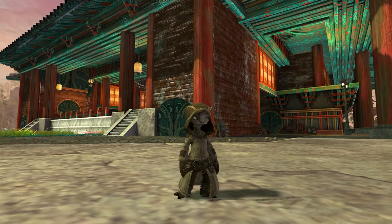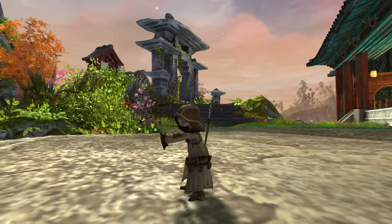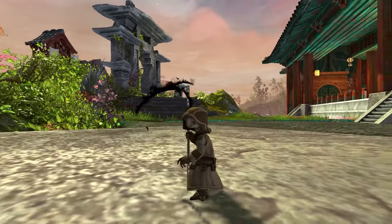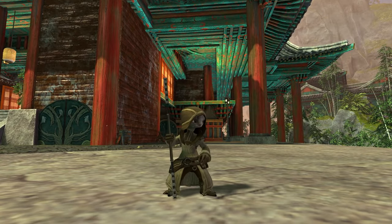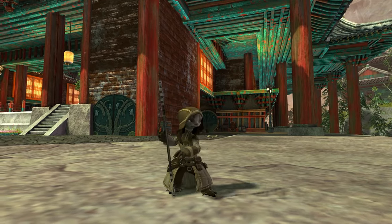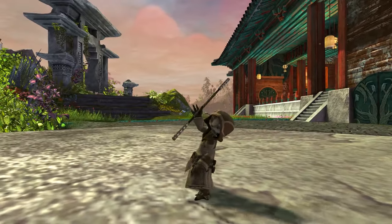Hey guys, welcome back to a brand new demo. Today we have the Traveler's Outfit, which is available for 700 gems, along with the Traveler's Staff for 600 gems, or you can get both in a pack for 1800 gems which includes five blacklight statuettes, five monstrous dies, and one makeover kit as well.